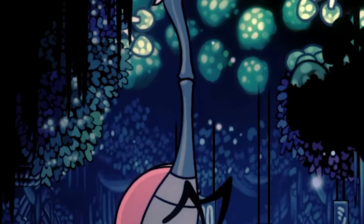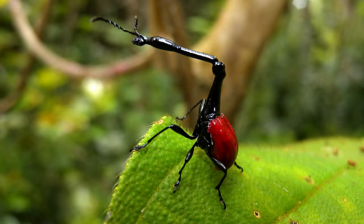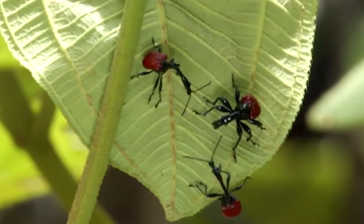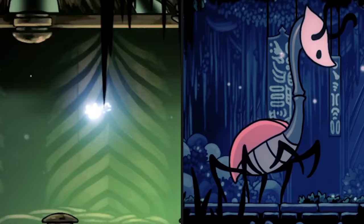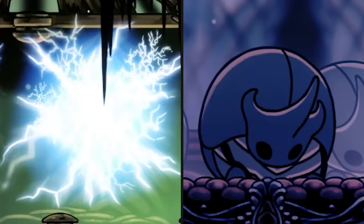Next up, Willow. Her design is clearly based on the Giraffe Weevil, native to Madagascar. Their elongated necks help them to build nests and fight one another for mating rights. Charged Lumiflies appear to be based on lightning bugs, or fireflies as some people call them. Fireflies are beetles that use bioluminescence to attract mates and prey — although the fact that Lumiflies in Hallownest are so much smaller than any other type of beetle found in the game is very confusing.